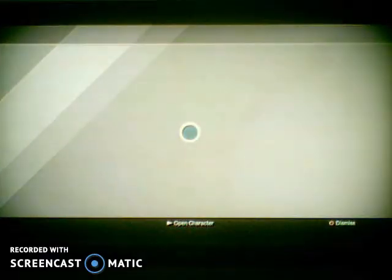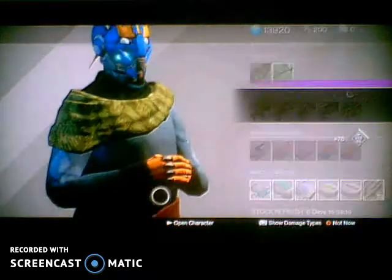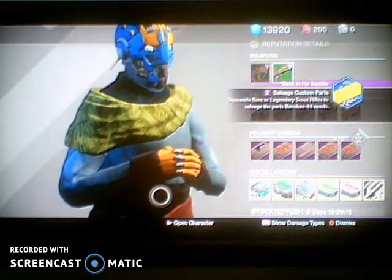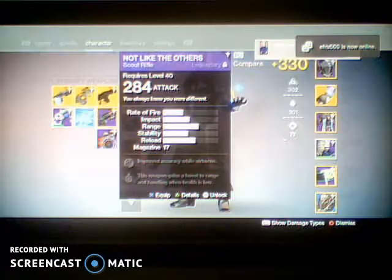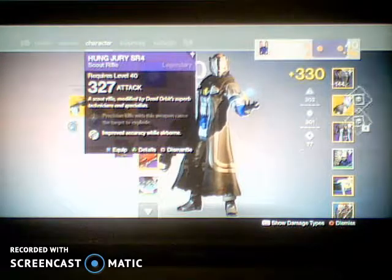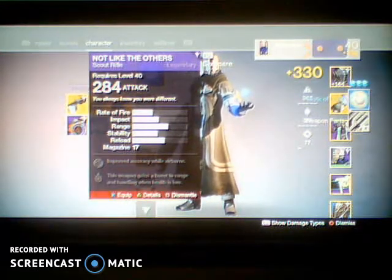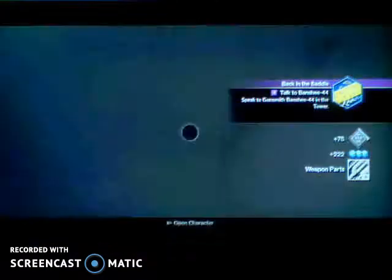Back to Banshee — let's see what we have to do now. It says dismantle rare or legendary scout rifles. So I'm going to go to my vault and get some scout rifles. Here are the scout rifles I'm going to dismantle — this is the first one, and I think two will suffice. This is the second one. Yep, there we go. Now we talk to Banshee again.